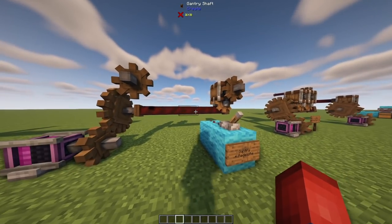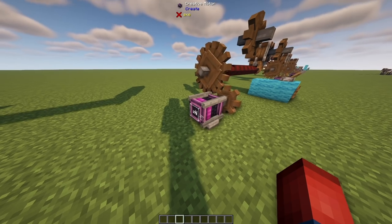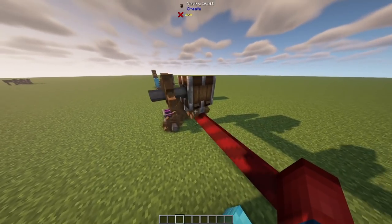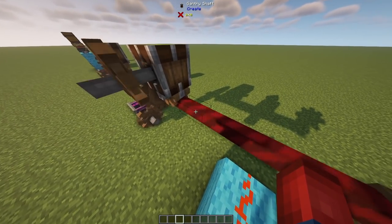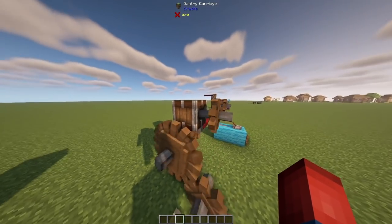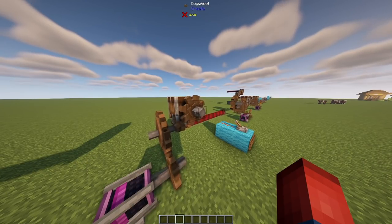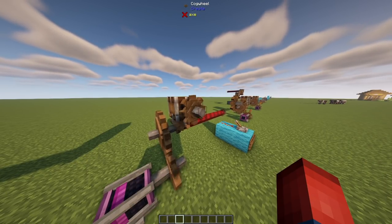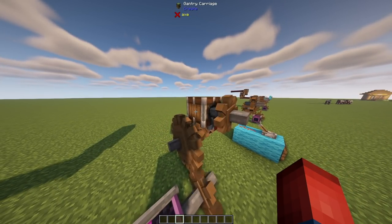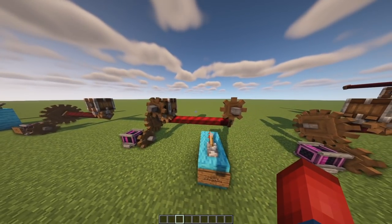Something else to keep in mind is that Gantries can have redstone signals activated. Once the Gantry has moved over, a redstone signal will send the rotational force through the Gantry Shaft and through the Gantry Carriage, and out one of the shaft openings. I haven't figured out a use for this yet, but maybe if we could turn this into some kind of underground miner it could be useful for transporting items.